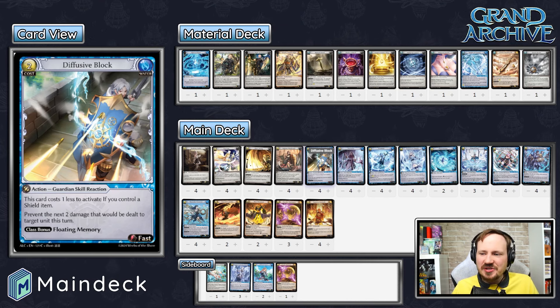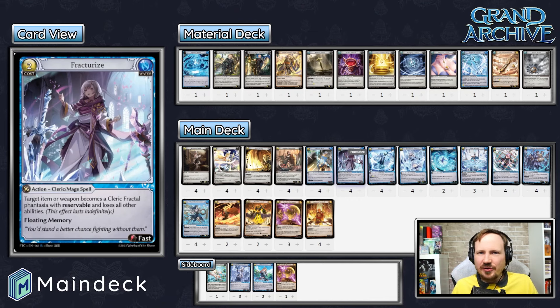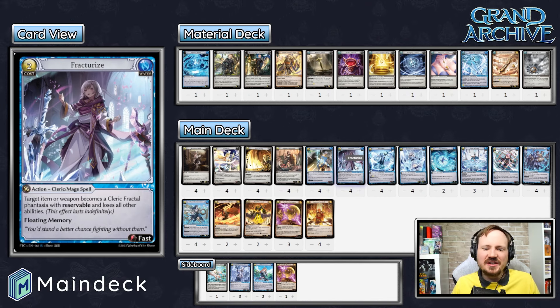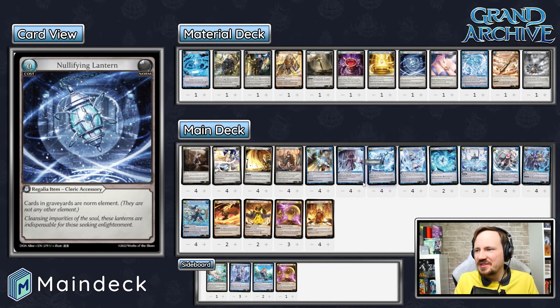We don't have a shield in here at all — there were builds where we messed around with shields, but they just weren't ever feeling ideal. Fracturize is generally a four-of in every water deck right now. Number one, Fracturizing your Nullifying Lantern is great in the erupting matchup. Otherwise, it has so many key targets: Viridian Protective Trinket, swords in the Lorraine matchup, guns in the Diana matchup, Ventus that you need to get rid of. There's just a lot of random stuff you'll want to Fracturize, and it has floating memory itself. You can always Fracturize something of your own just to get the plus-one card.